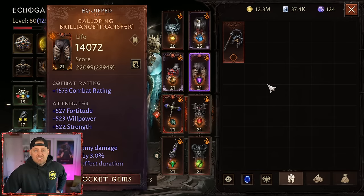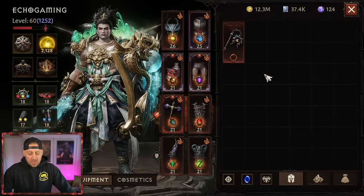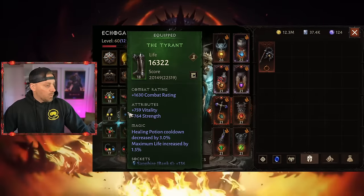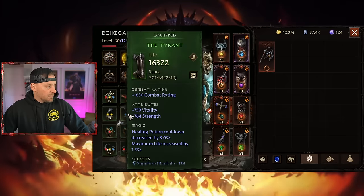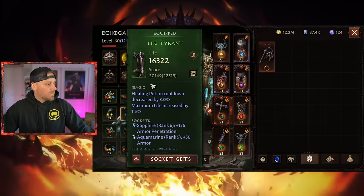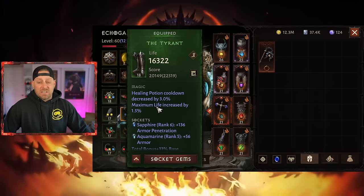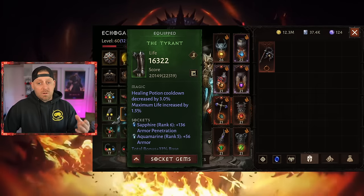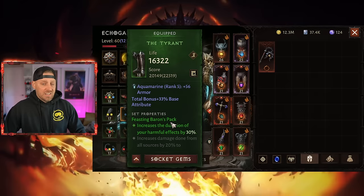But it doesn't end there, and this is where I can share where my build can personally improve. We can also look at our boots. If we go to boots, you'll notice — maximum life and healing potion. I don't have any beneficial effect duration improvements here, but I can get them. I'll need to craft some more boots with the proper properties that I'm looking for.